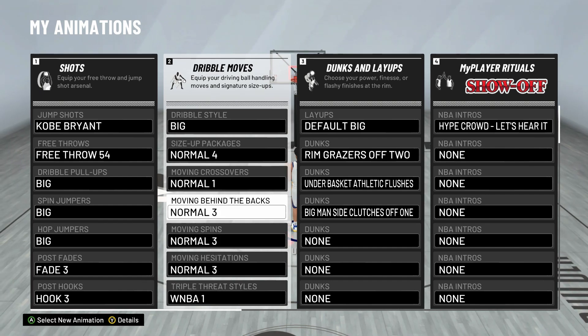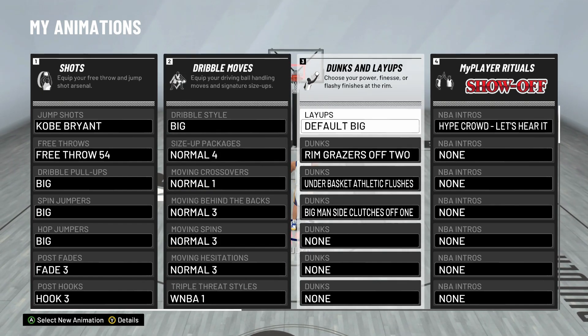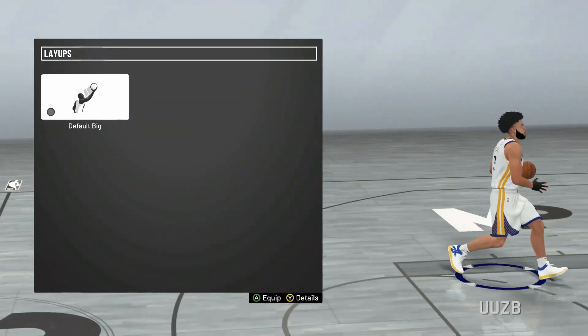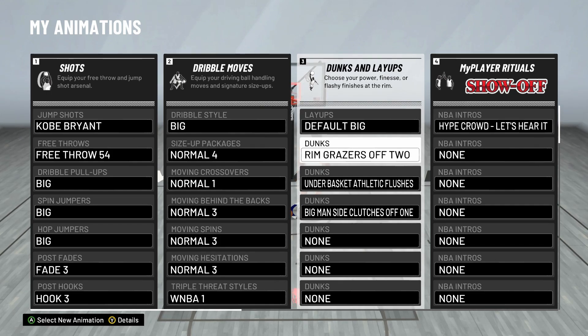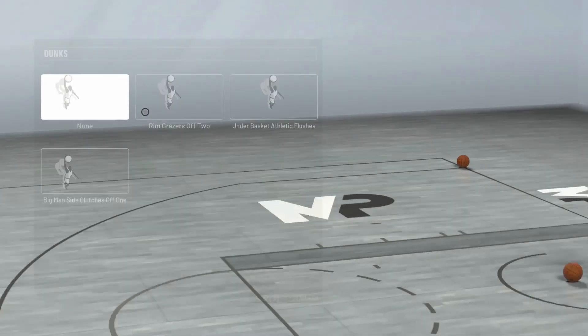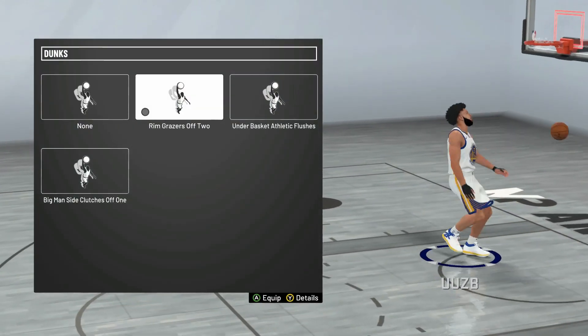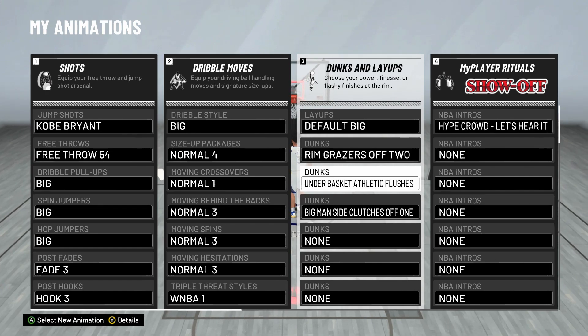The behind the back is important as well. This video is a banger. My dunks and my layup — my layup is Default Big because that's the only one I can unlock. And then Rim Geyser Off, too. You want to have this on because it's a super big dunk package. If you're under the paint, you're getting nailed. And then under the basket, athletic flushes is whenever you're pushing somebody toward the paint — you're going to get this animation and it goes crazy.